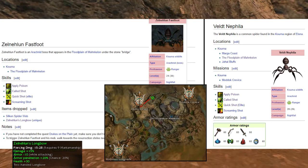First thing first, Zernelum is a ranger boss who is located in the floodplain of Mankelon, pretty close to Rilon Refuge.